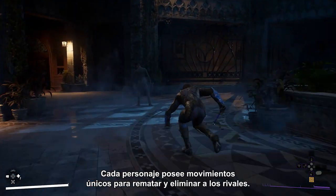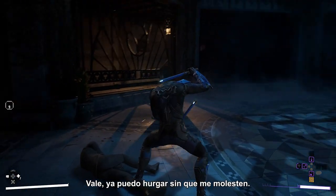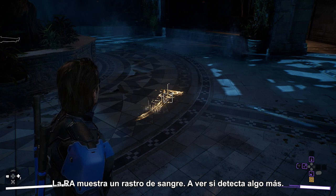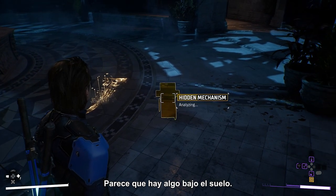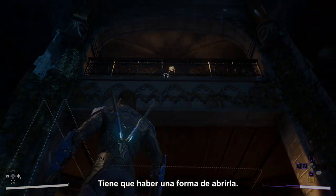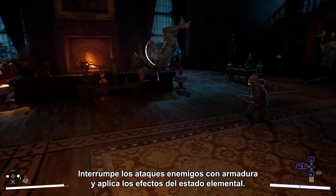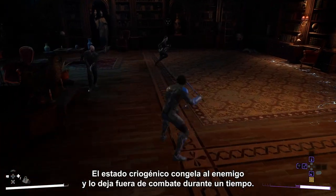Every hero has unique takedowns and finishing moves. Ambush strikes are faster than silent takedowns but make more noise. Now I can rummage in peace. Augmented reality vision helps the heroes solve puzzles and investigate mysteries. AR shows a trail of blood. There's something under the floor — the hatch is connected to some kind of network. There's got to be a way to open it. Here we see Nightwing's elemental shockwave ability — it interrupts enemy armored attacks and deals elemental status effects. Cryo status freezes an enemy, taking them out of the fight for a while.